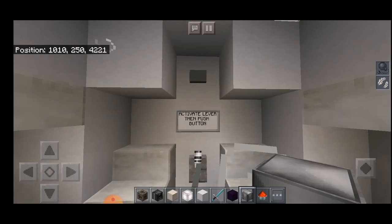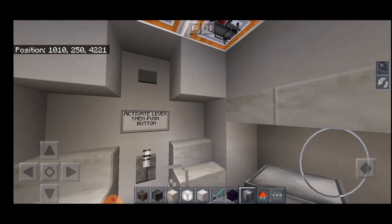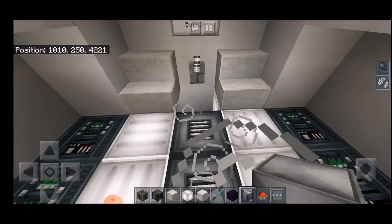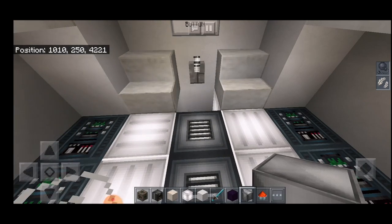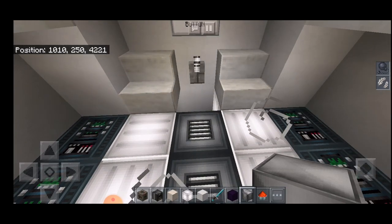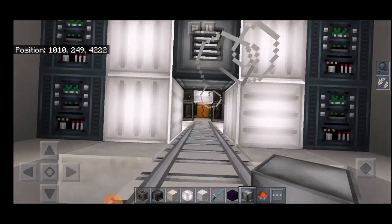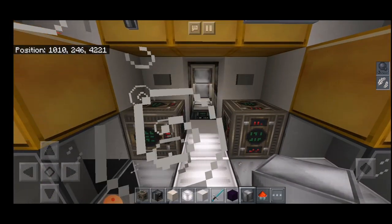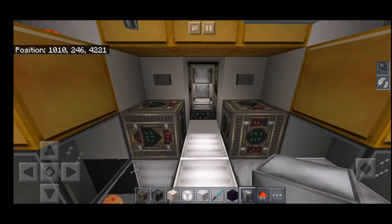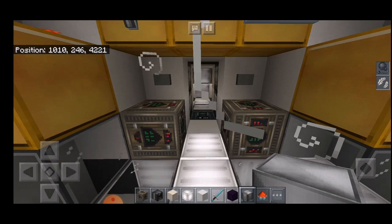By the looks of it we have arrived in space. The easiest way to tell that we are in space is by jumping — there's the slow falling effect and the slow movement effect. This all contributes to making it feel like we are in space. Let's get off this capsule and board the space station. Here we have an airlock.